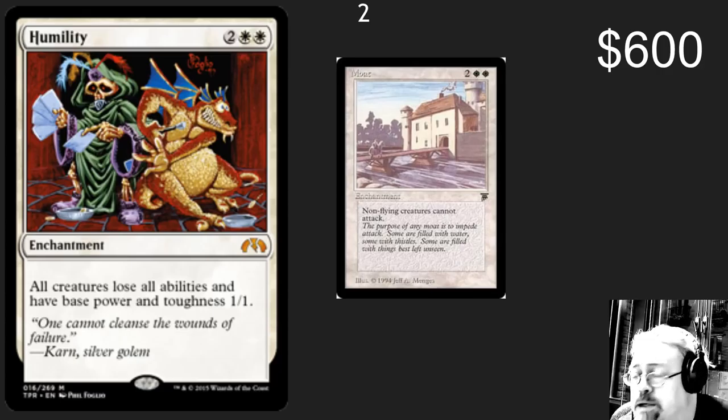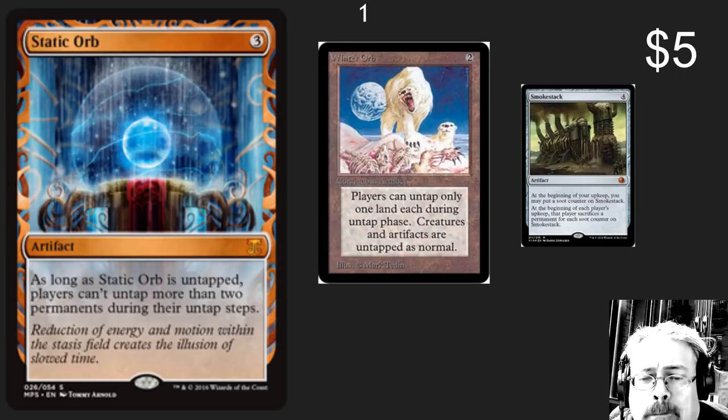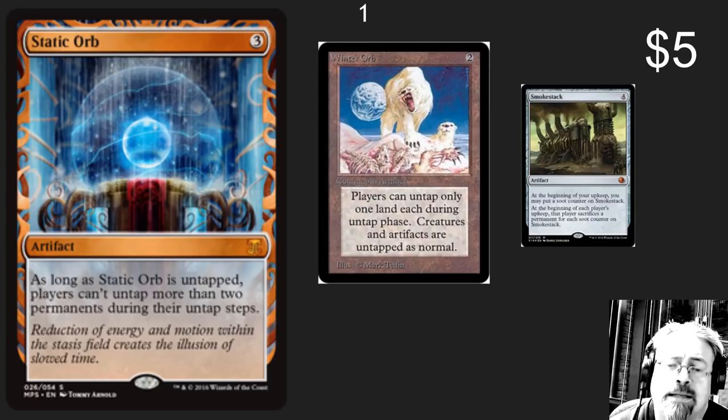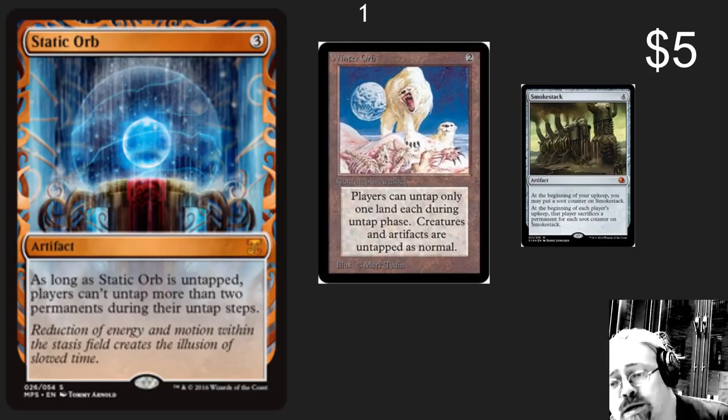The number 1 spot — where would this list be without some of the best hug cards out there? Static Orb, Winter Orb, and Smokestack. They're really like that bear coming around and crushing every single part of your body before devouring you. This is what Group Hug is all about, and these cards are very reasonably priced.